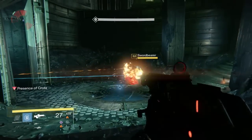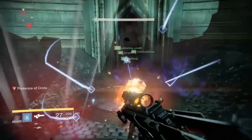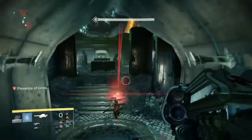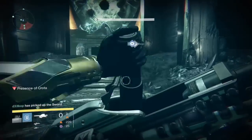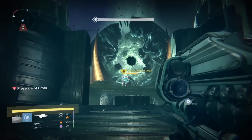As for Titans, I like the stun grenades — they help stagger the ogres a little bit. One Titan with stun grenades and one Titan with Weapons of Light or some type of Ward of Dawn variant is very strong. Warlocks with Voidwalker and Radiance — as long as you have one of each, that'll be perfect. But that's pretty much it for that part.